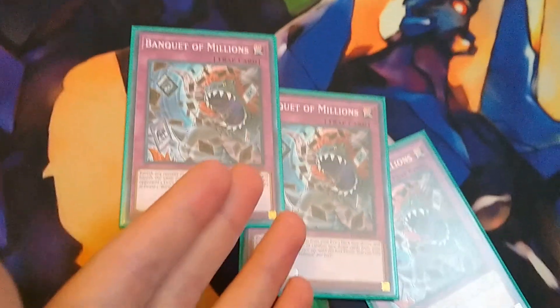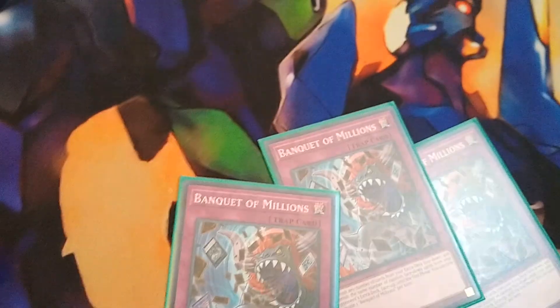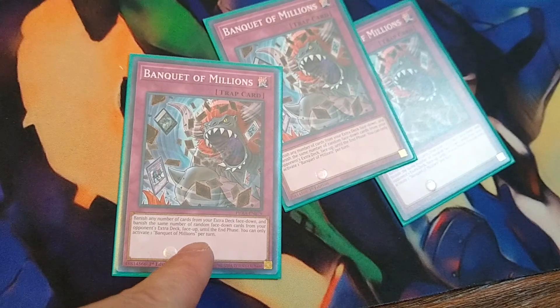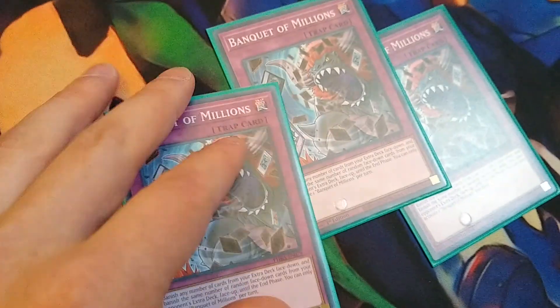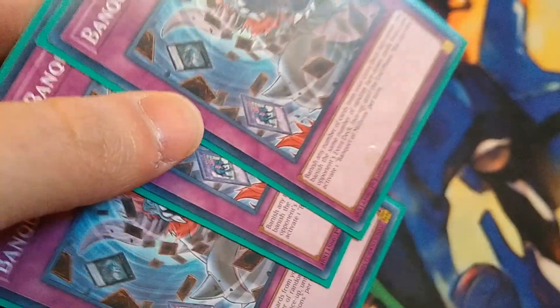Banquet of Millions — oh hot damn, it's a good card, but only for this deck. If you get it first turn, you set it and activate it during your opponent's turn when they're about to go off. They banish their whole extra deck face down, then they banish their face-up cards too. So yours go banished face down — you'll basically never get them back unless Necroface shuffles them in, but it doesn't matter because we don't need the extra deck. This will stall out your opponent's first turn so they won't be able to go into big combo plays like Dragoon, Borrelsword, Halq, all that. And guess what — it banishes your cards permanently, so you have 15 cards banished from your extra deck with this card. That's a lot of food for this big boy.